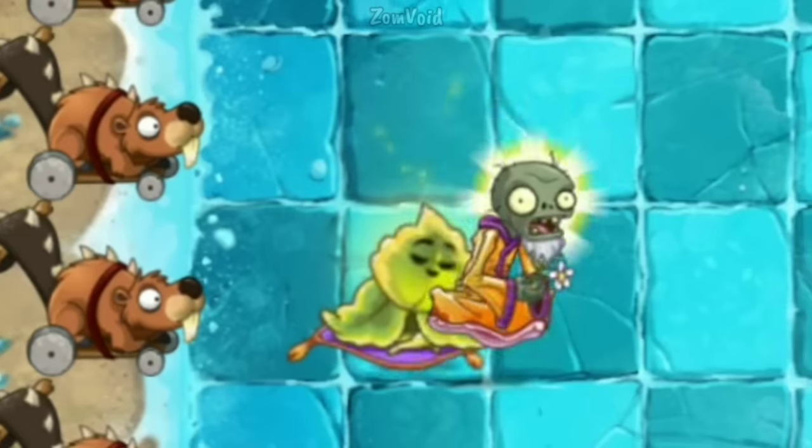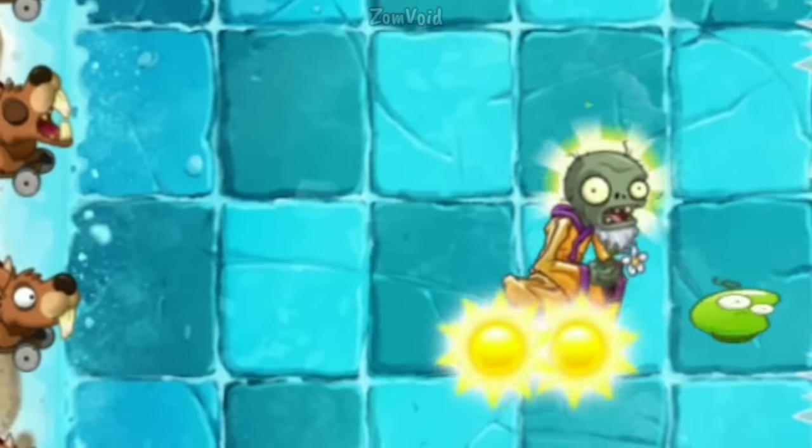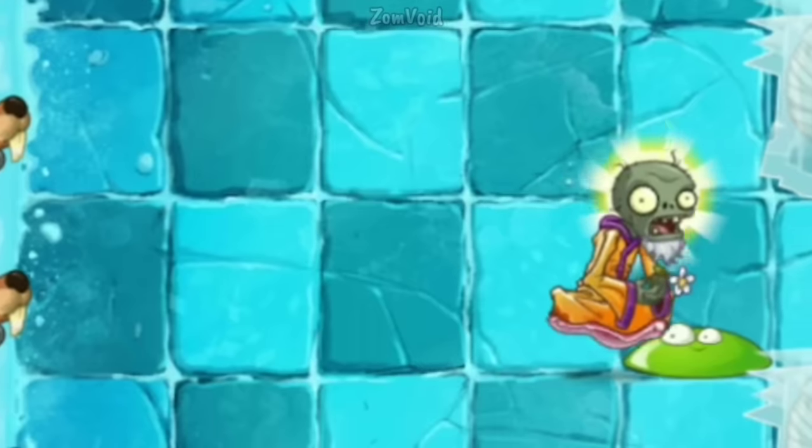Fun fact: Spring Bean will attempt to bounce illuminated zombies created by Solar Sage, despite those zombies not being alive in the first place.